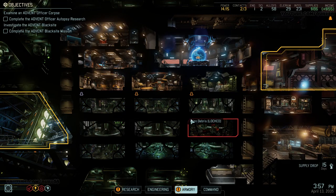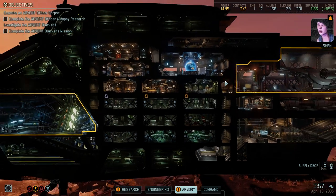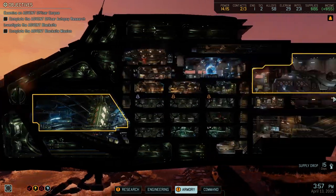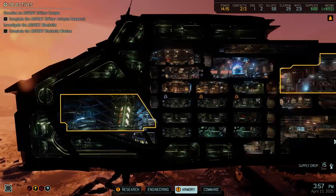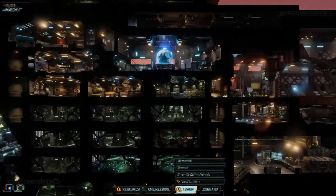Hey folks, Quillotine here, and today I've got some special gameplay footage from XCOM 2. XCOM 2 is published by 2K Games, developed by Firaxis, and is going to be released in February of 2016. Just last week, about three months before the release of the game, 2K invited me and a few other people to go to their offices in California to play the game hands-on. What you're seeing on the screen is me playing the game. The pacing will be a little slower because I'm also talking with some of the developers around as I play.